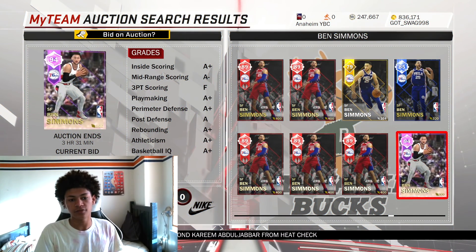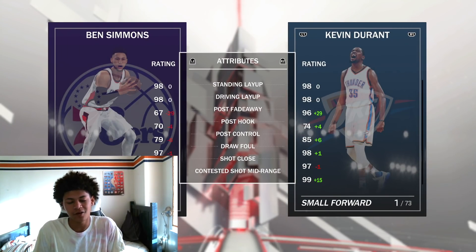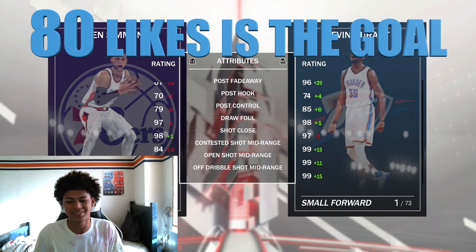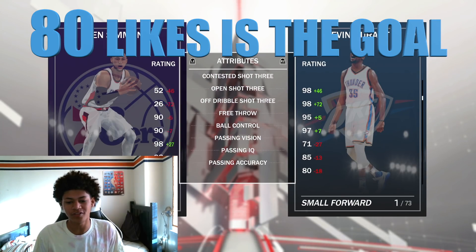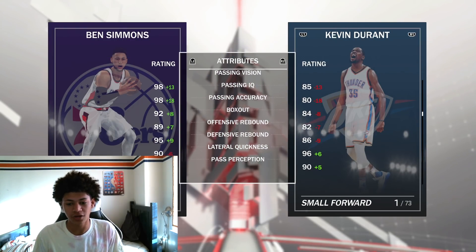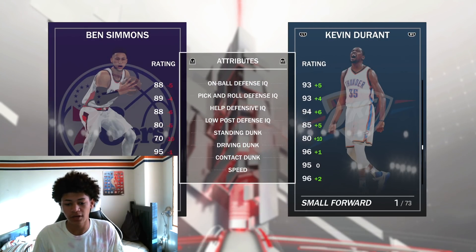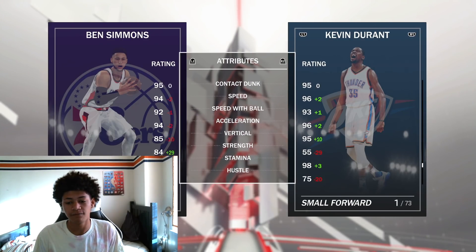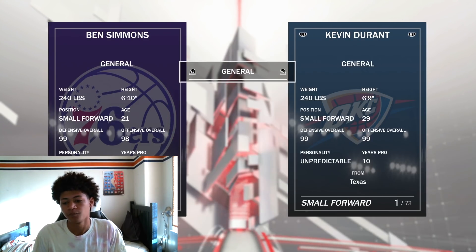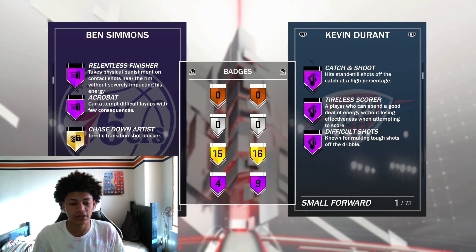Amethyst Ben Simmons right here — 94 overall, just dropped today. 6'10 point guard, you can also play him at any position you really want. He can't shoot — 88 open mid, 52 open three, 90 free throw, 90 ball control, 98 passing. Those are great attributes. 88 high defensive IQ — that's great as well. 95 driving, 95 contact dunk, 94 speed, 92 speed with ball.